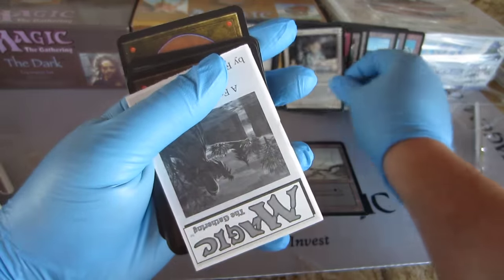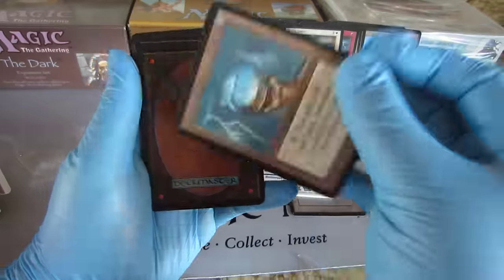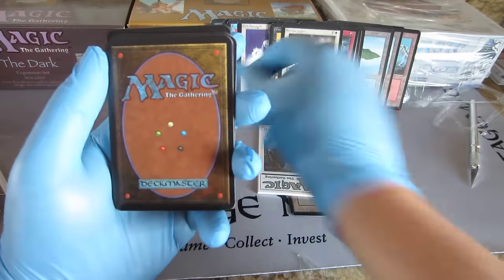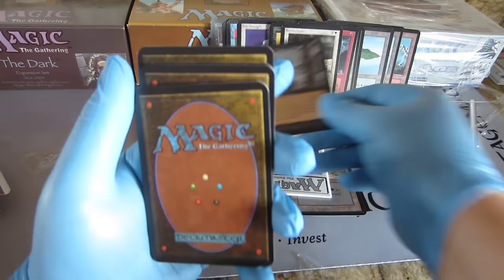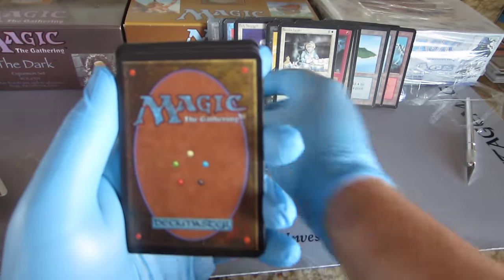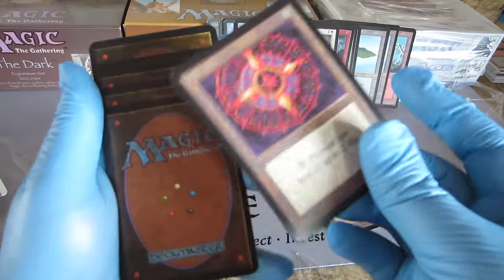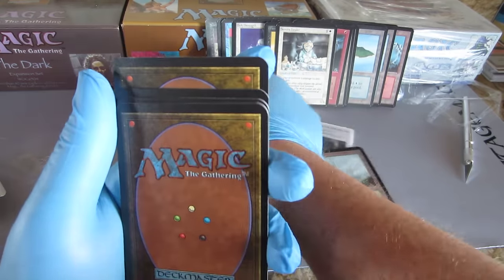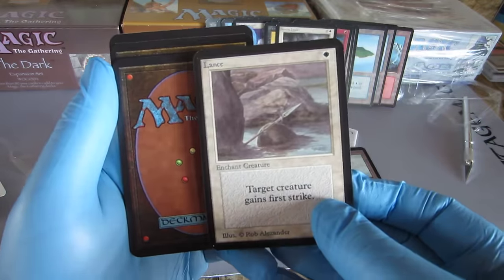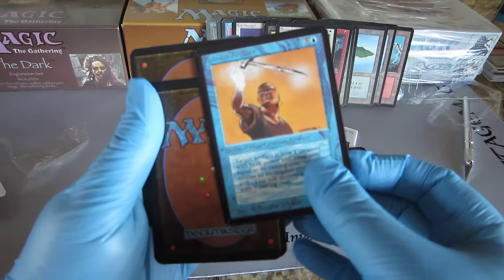Asenath Healer. Now for the uncommons — here's the manual. And we're getting closer to the rares. Nice Icy Manipulator for uncommon. Ice Storm. Scavenger Ghoul — starting to shake with anticipation. Plains, Plains. Wall of Stone. Clone. Conservation. And getting closer and closer. Copper Tablets — yes! And an Enchant Animate on effect.